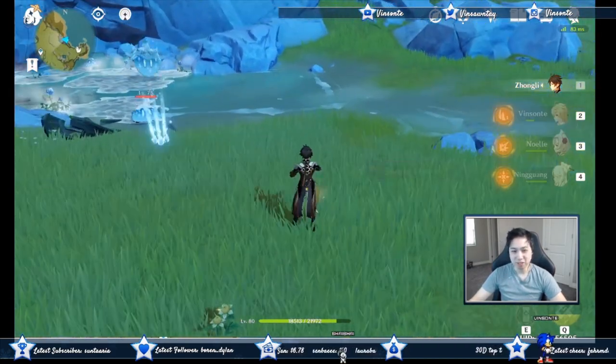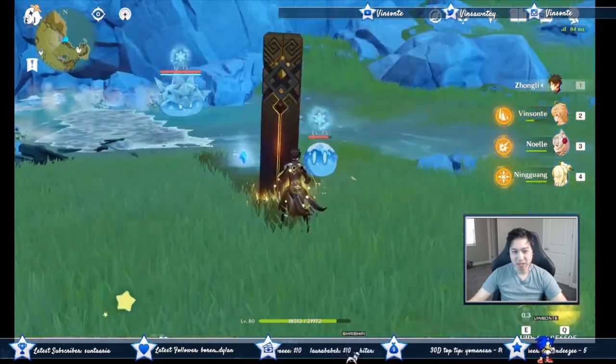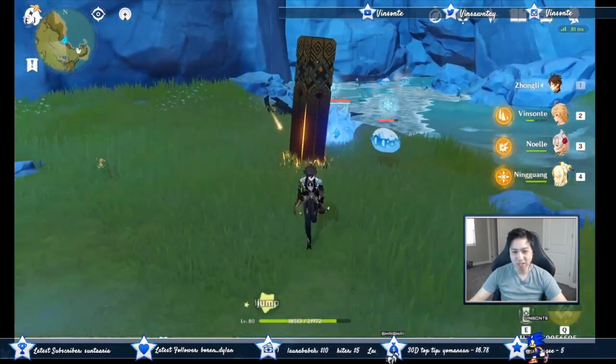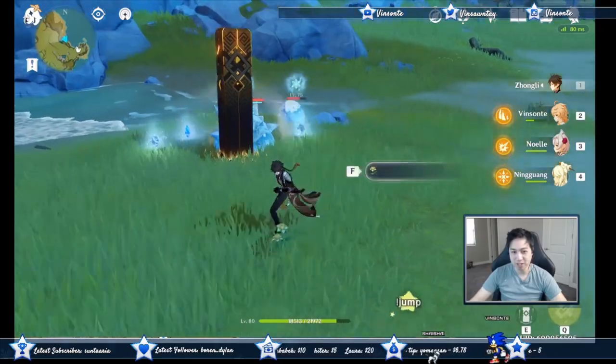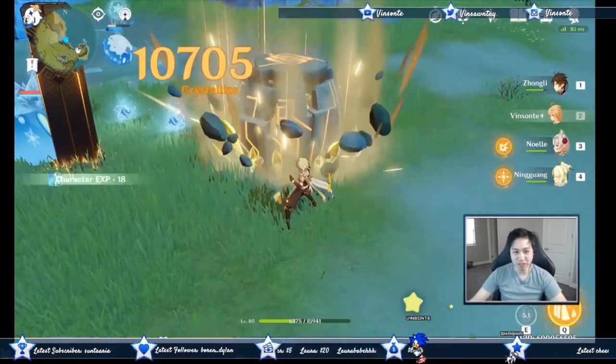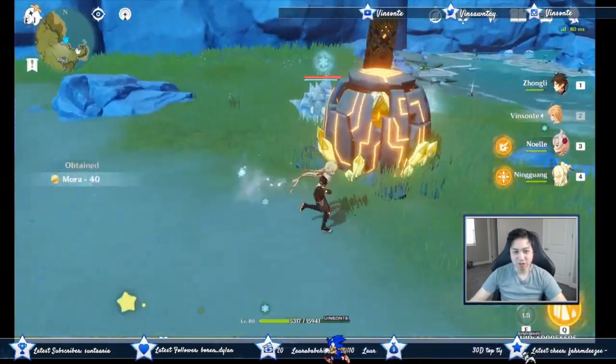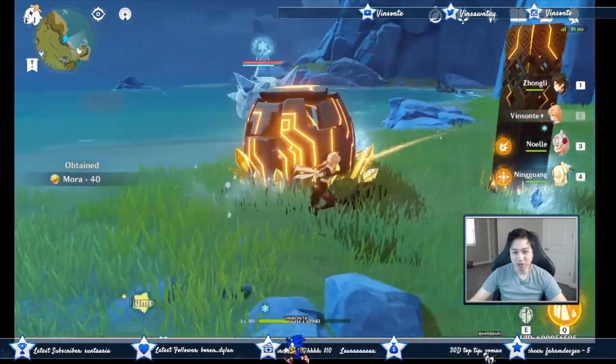We also have the pillar, which summons a pillar that you can climb. It pulses every two seconds and gives you energy — it's kind of random, giving you zero, one, or two energy. It also resonates with other Geo constructs and deals AoE Geo damage.